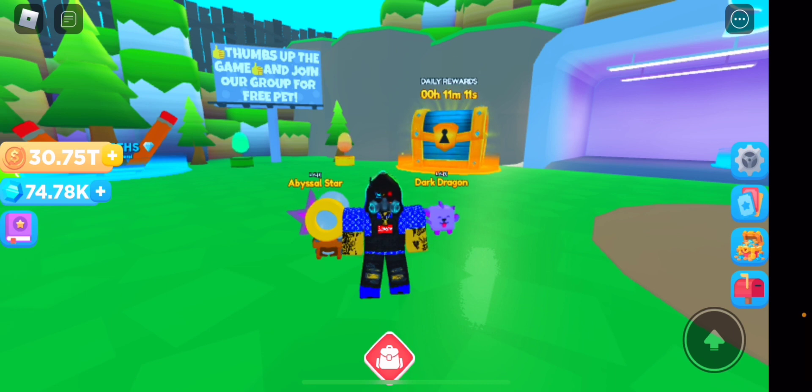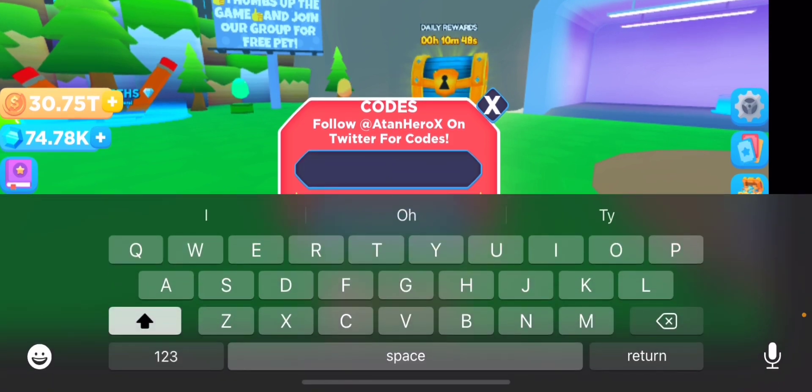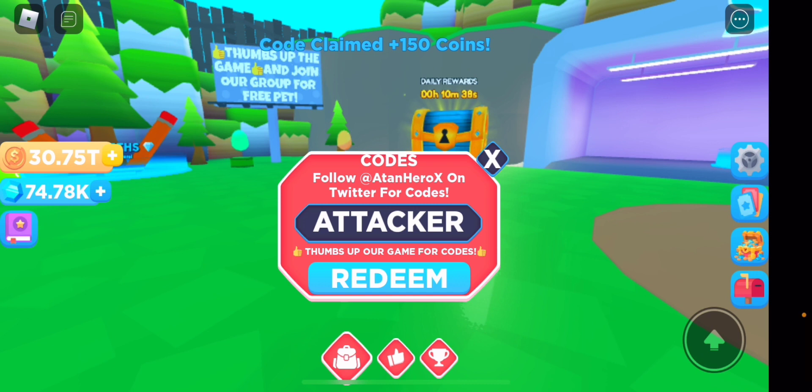I'm going to read what it says in the description: 'Welcome to Canon Simulator — destroy items, buy pets, discover new areas, buy new cannons, rebirth, and enjoy.' There's quite a lot to do. Also it says use code 'attacker,' so I'll do that right now. I'll be doing a code video very soon because there are quite a lot of codes. Redeeming 'attacker' gives 150 coins — not too bad, will help if you just started.